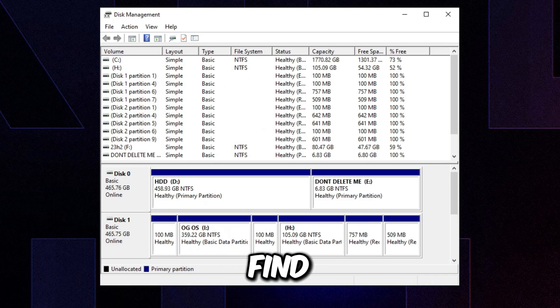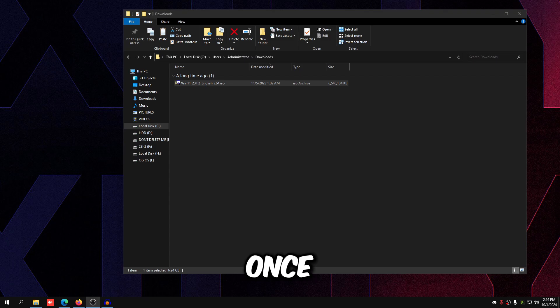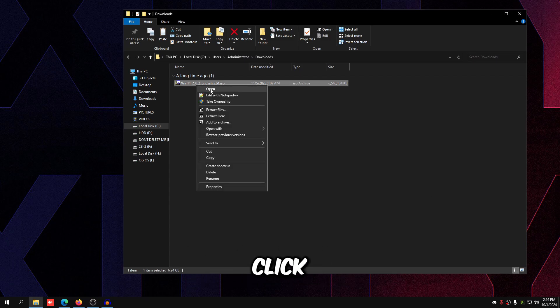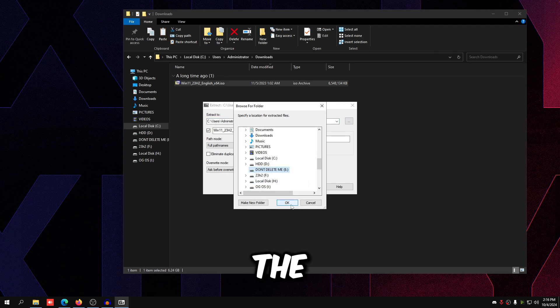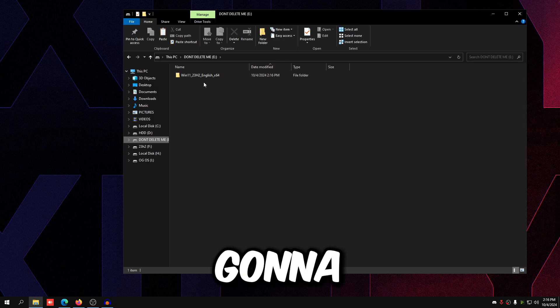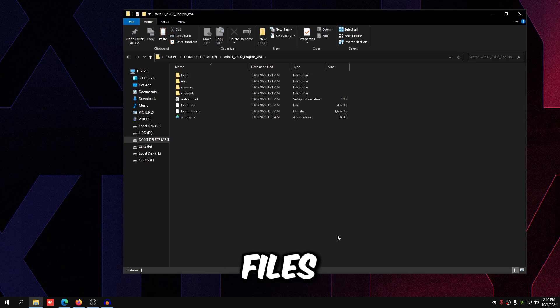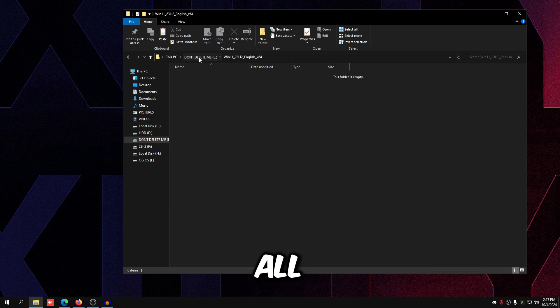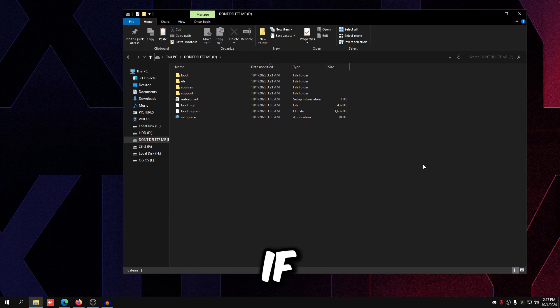Now find the ISO file you downloaded using Rufus or the Windows website. Right-click it, click 'Extract Files,' click the three dots, scroll down, and choose the 'don't delete me' drive as the destination. Press OK twice and let it extract. Go to the 'don't delete me' drive — if you used 7-Zip it may have created a subfolder, so open that folder, highlight all the files, drag them back to the root of 'don't delete me,' and delete the empty folder. That's your fake USB created. If you restart the PC, it should appear in the boot menu as 'UEFI OS.'